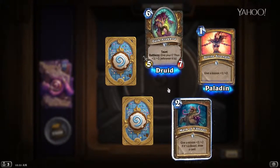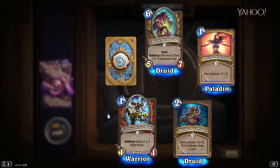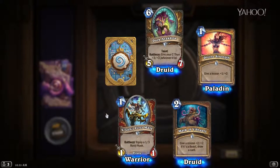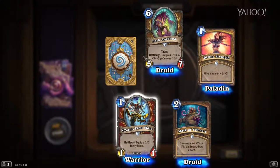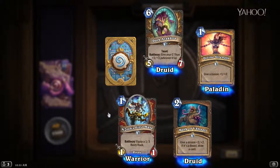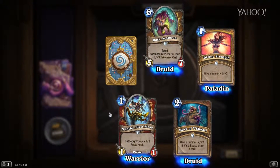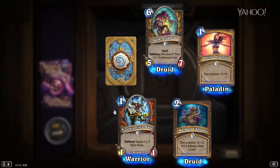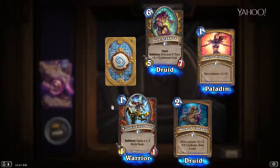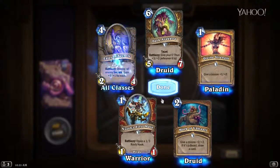Divine Strength again — that's your Holy Strength, turning that into dust. N'Zoth's First Mate — one mana 1/1, Battlecry: equip a 1/3 Rusty Hook. This is actually much more powerful than it seems at first, because you can drop this guy and get a one-damage attack off on turn one thanks to your newfound weapon. Obviously you're gonna replace it with a Fiery War Axe next turn because warrior, but this guy is very solid as a one-drop. I foresee him seeing a lot of play in Warrior decks.